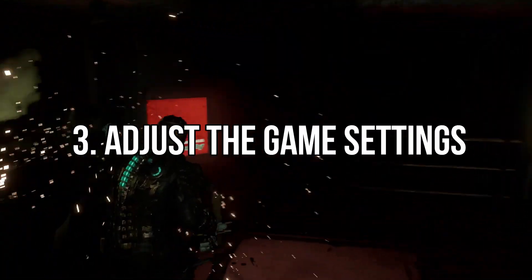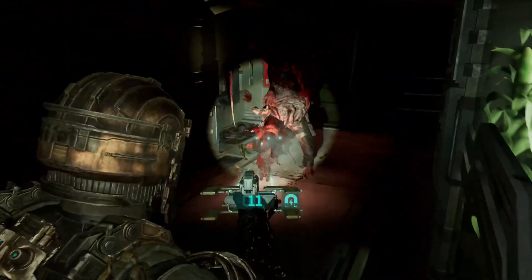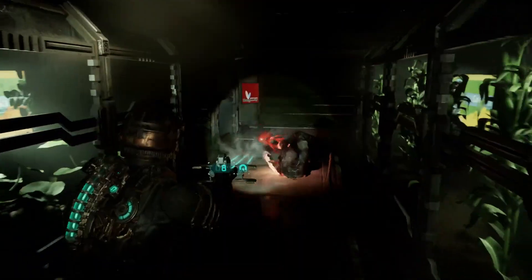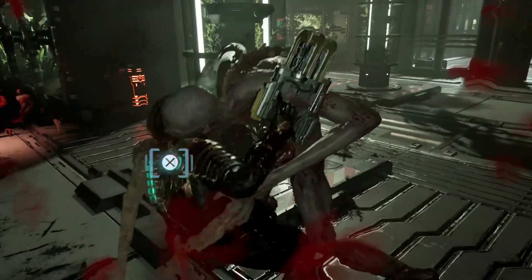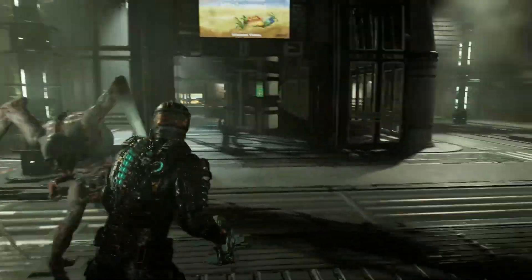3. Adjust the game settings. Try changing the game's settings if you're still having juddering or stuttering in Dead Space Remake. Performance can be enhanced and juddering or stuttering reduced by lowering the game's resolution or disabling specific graphic enhancements.